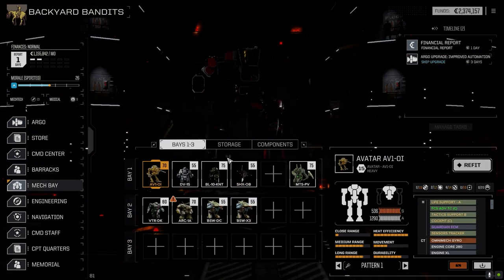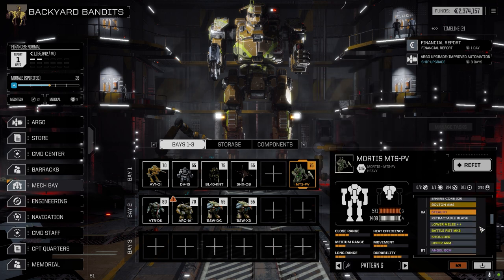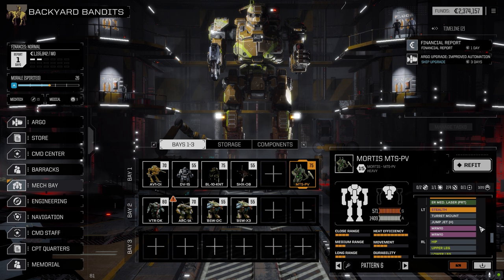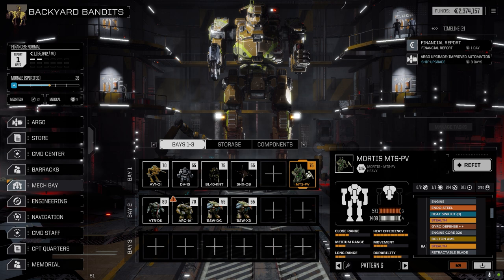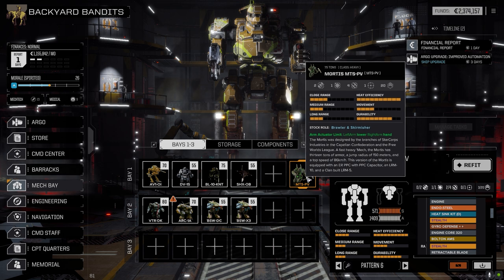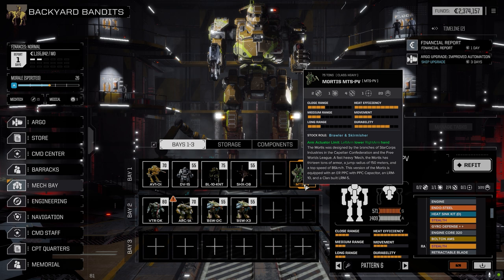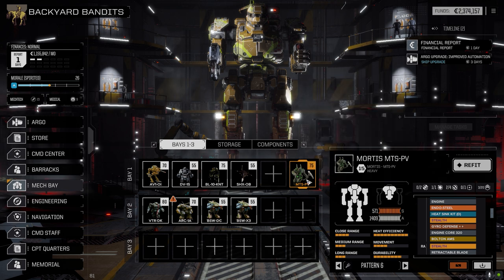Let's go into the mech bay. The lances have changed. Mortis is still here — I was going to drop it to pull the turret and MRM-10s off it, but decided against it. We do have it as a backup mech. A couple of comments suggested we should drop some 50-ton mechs first, and they're right, but it's only about 52,000 a month to have it sitting in the bay, which is nothing overall. I decided to leave it in case one of our mechs gets hammered hard.